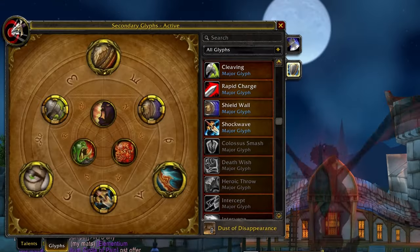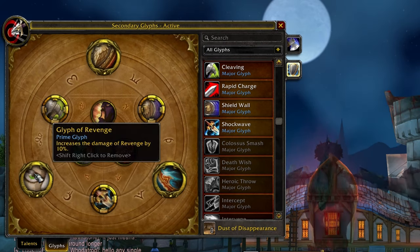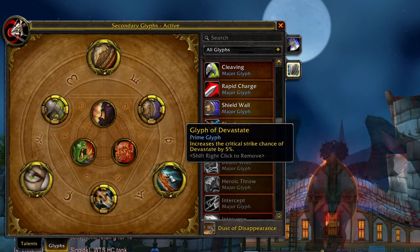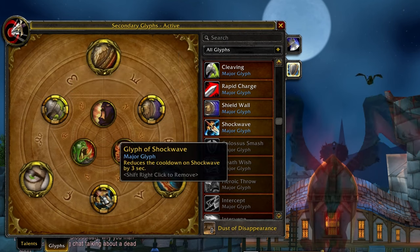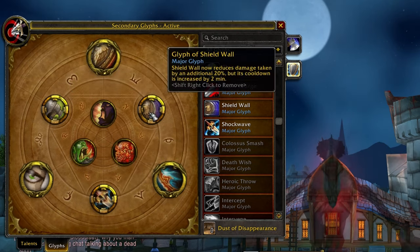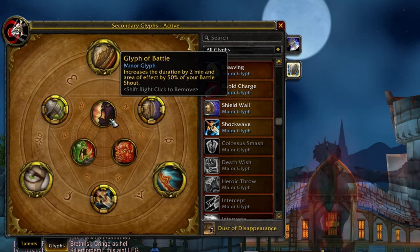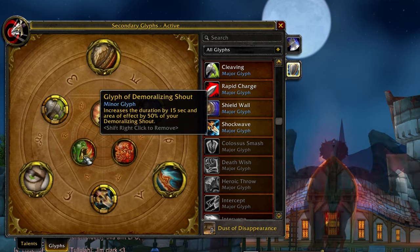For prime glyphs: Glyph of Shield Slam to increase its damage by 10%, Glyph of Revenge to increase its damage by 10%, and Glyph of Devastate to increase its critical strike chance by 5%. For major glyphs: Glyph of Cleaving to increase cleave hits by 1, Glyph of Shockwave to reduce its cooldown by 1 second, and Glyph of Shield Wall to reduce damage taken by an additional 20% at the cost of a 2-minute cooldown increase. For minor glyphs: Glyph of Battle to increase Battle Shout duration by 2 minutes and AoE by 50%, Glyph of Berserker Rage to gain 5 rage when used, and Glyph of Demoralizing Shout to increase its duration by 15 seconds and AoE by 50%.